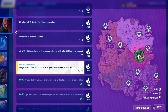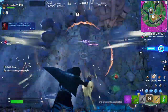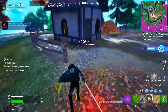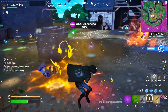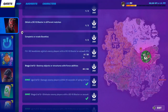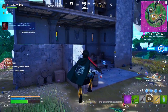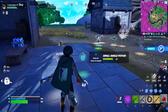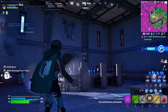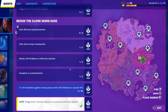Stage three: destroy objects or structures with force abilities. Go to any location with lots of structures. Hold right-click then use the force ability to destroy structures. Be careful — the electric ability deals splash damage back to you, about 42 damage per shot. Keep using it to destroy the building. That's how you destroy structures with the force ability.